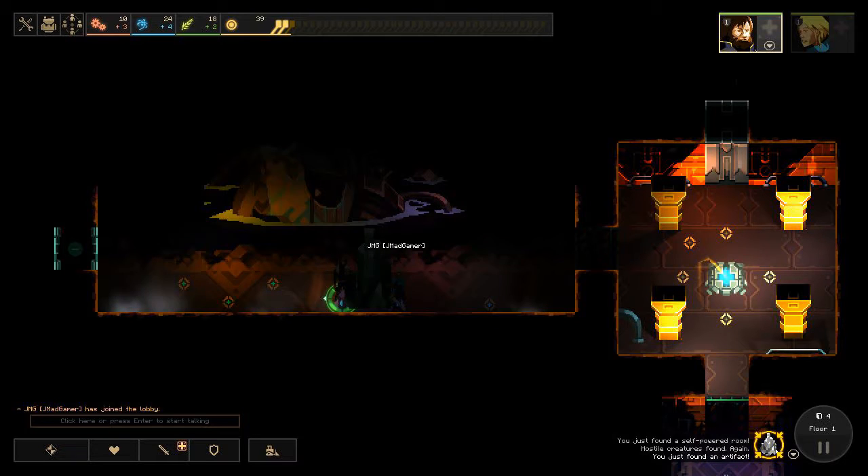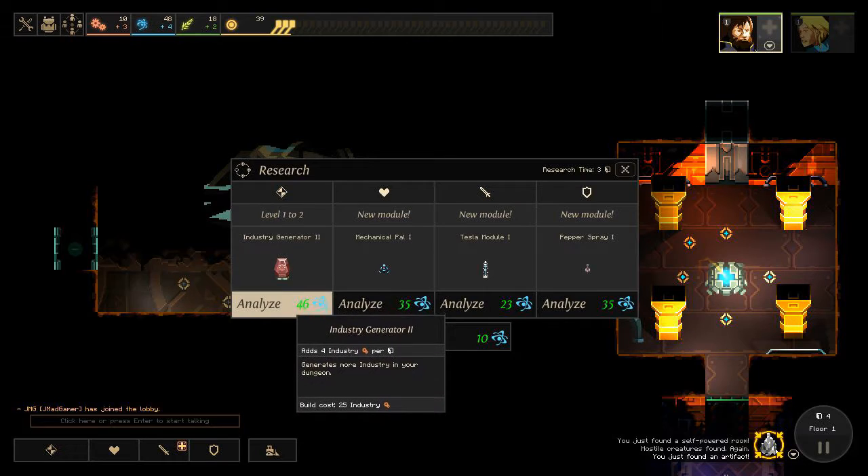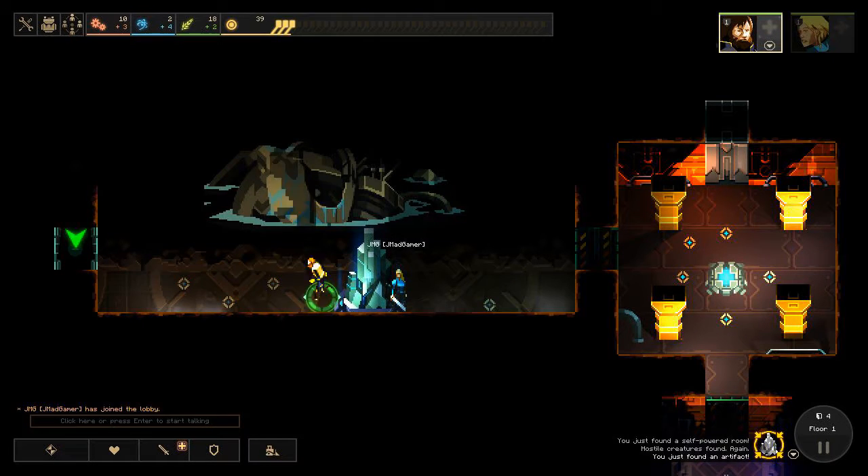We need the industry generator - we should definitely get the industry generator. Do you think we'll get it in time? Yeah, we should, because you have some science and I have science. I have 24. Let me just give it to you. Give me the science. I don't remember how to do that. Did that work? Oh, that was enough. Perfect. Here we go, let's go left.